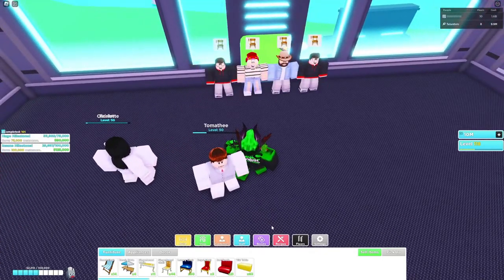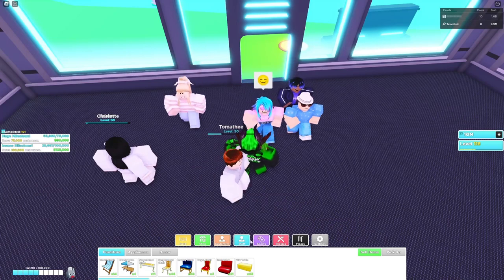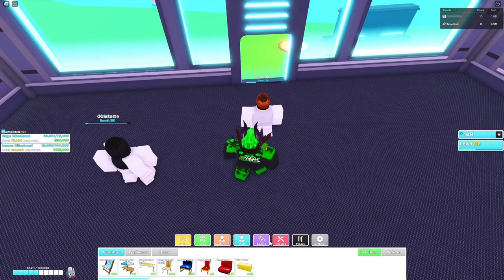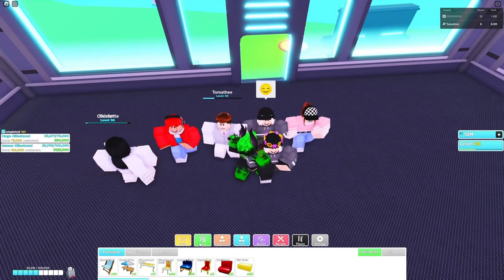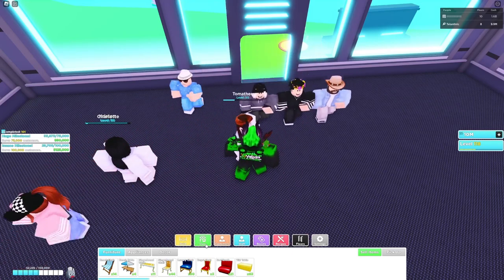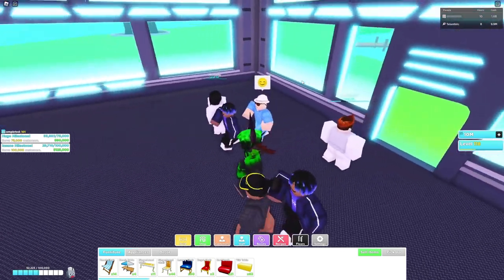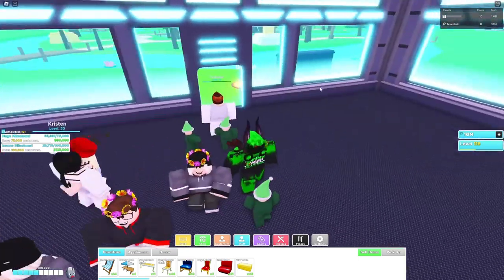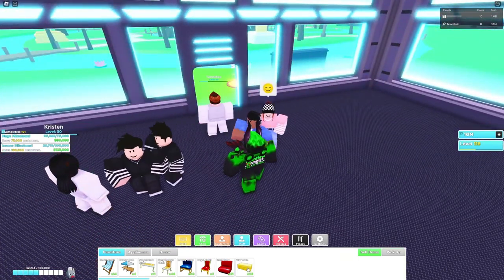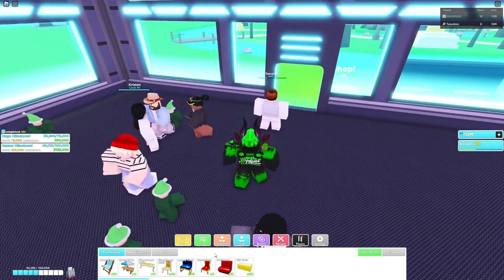The type of table and chairs you use actually does matter quite a bit, because if you get more money, you can buy more things that make customers eat faster. If you're completely new to the game, use the Tiki table because people arrive in up to groups of four, so you want everything in groups of four. The Tiki table is wide, so you can put them right by each other with two chairs on each side.